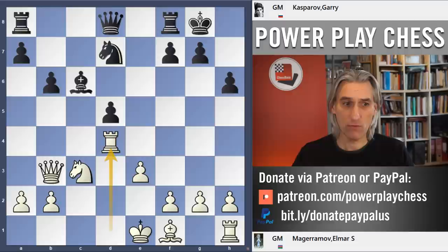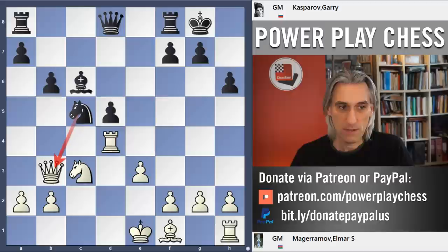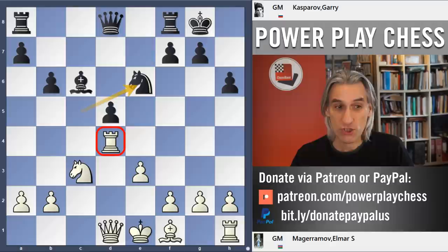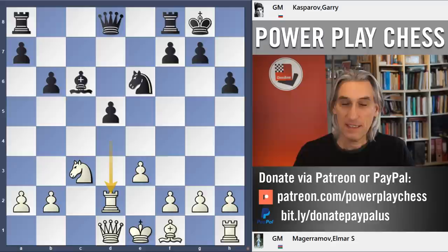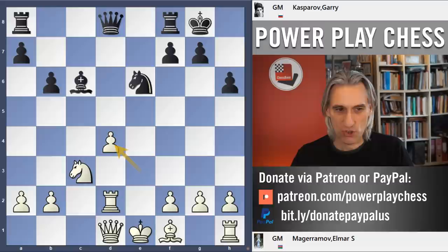So Rook takes d4 — looks like the normal move, and from a positional point of view it looks tremendous for White. But here is the idea: Knight c5, attacking the Queen. The Queen drops back to d1 and now Knight e6 — Black can shift the blockade. The Rook goes back and now d4. The whole position has flipped on its head. And now you can see that Bishop is just fantastic, screaming down the diagonal.